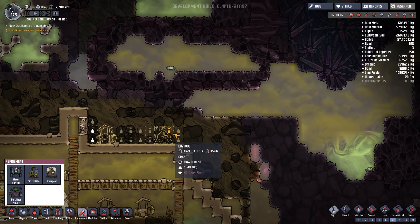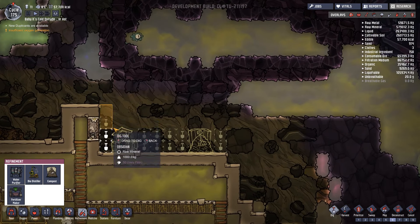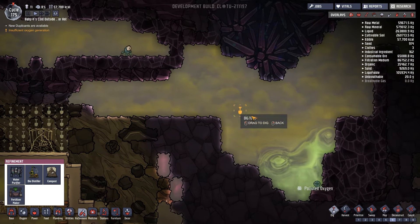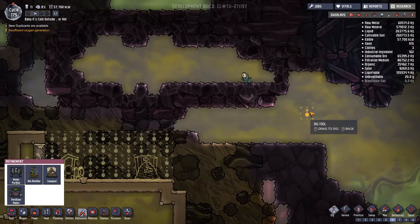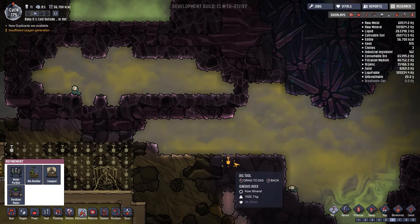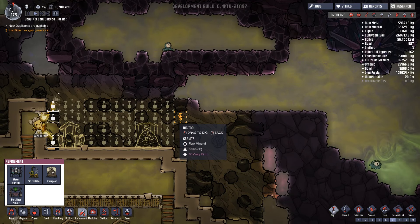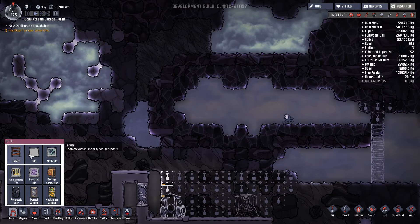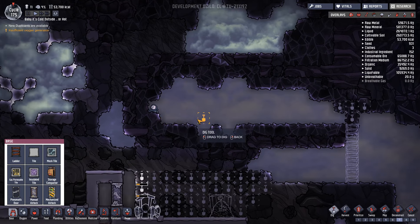We want any gases that come from here to be able to dissipate, so I should dig out like that and then dig out into here because this is already polluted oxygen - that would kind of work. I really want to get this chlorine down here for the mob to eat - that would be a good thing. There's chlorine in here and the mob can eat that.